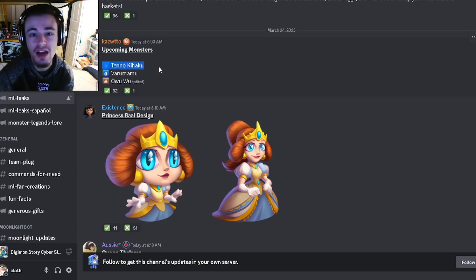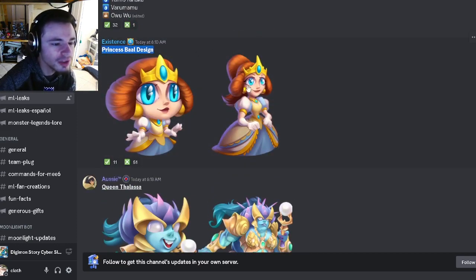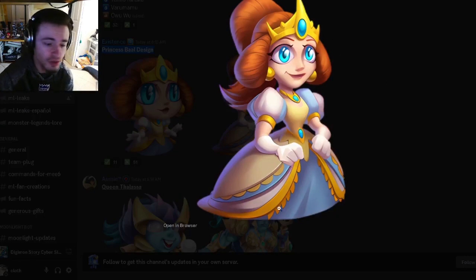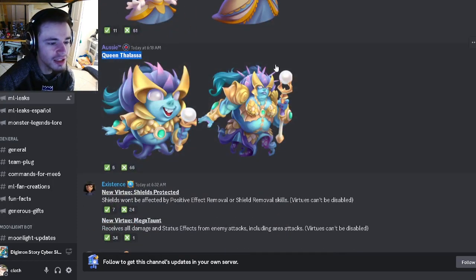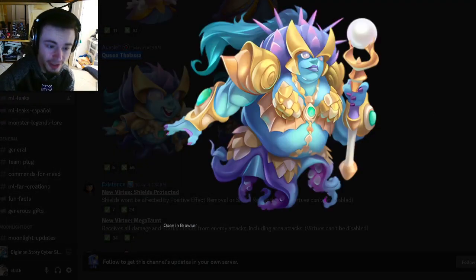I'm super excited for Tenno Kihaku. We also have Princess Ball's design right here, and it looks pretty good, pretty well made — it's pretty much just a higher quality looking Bella Ball, which is the legendary she's based off of. And then we also have Queen Thalassa, which is also a mythic version of a legendary, and yeah, she looks pretty good as well.